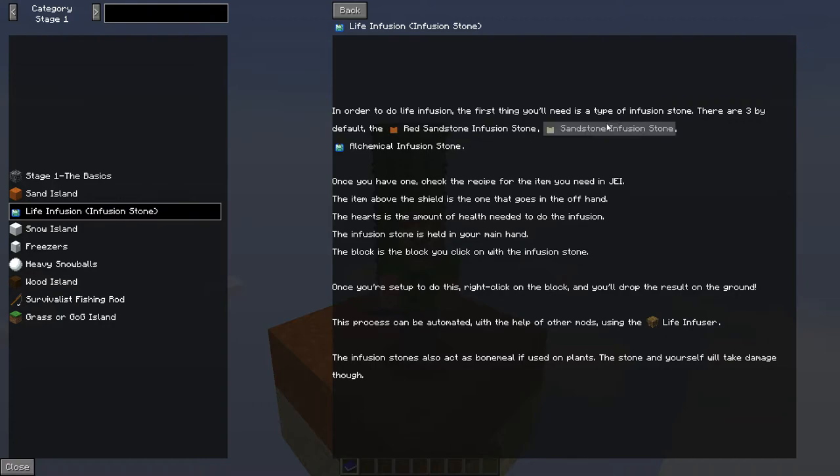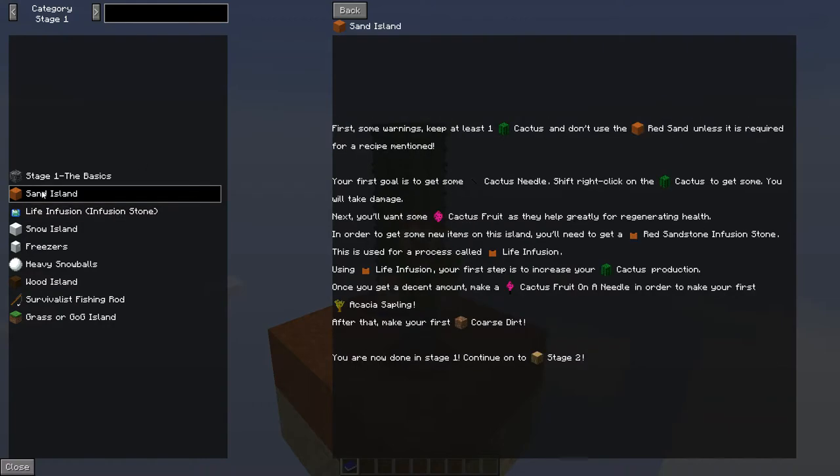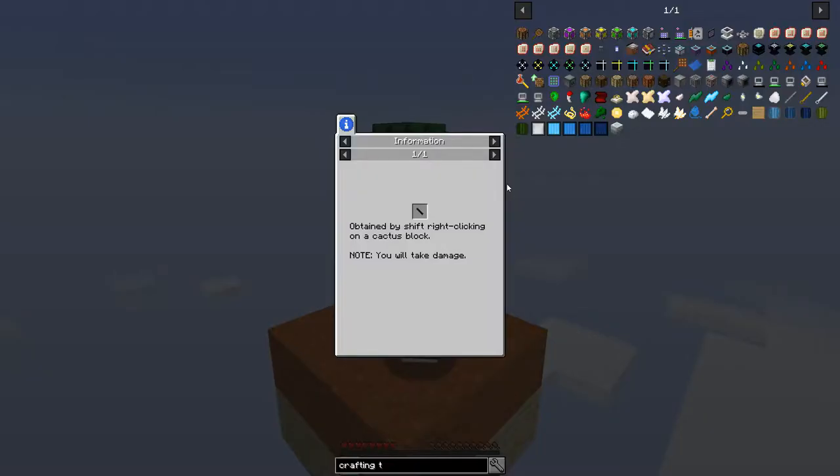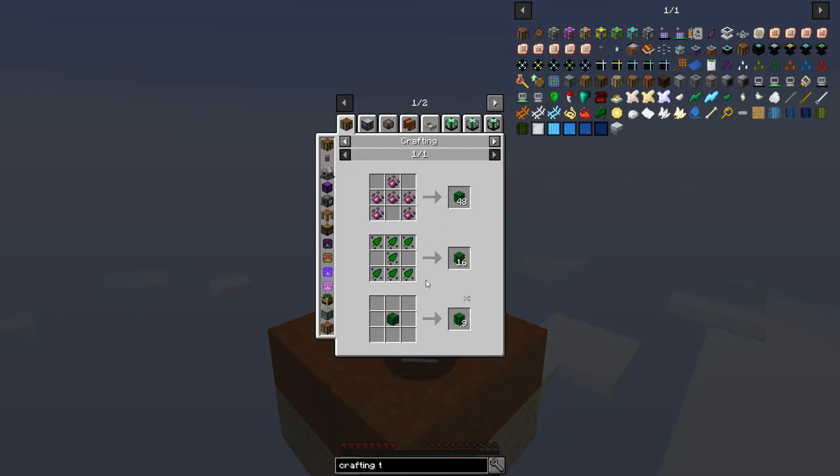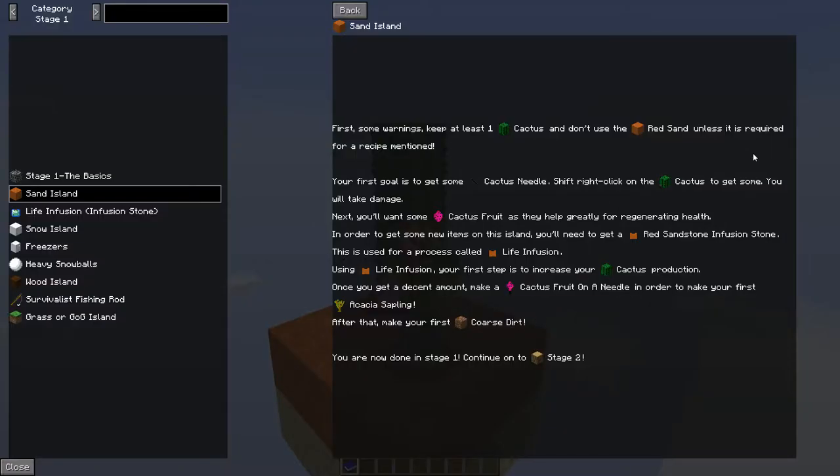So let's press G — we've chosen the sand island. It says: first, some warnings — keep at least one cactus and don't use the red sand unless it is required for a recipe. Your first goal is to get some cactus needles, which you get by shift right-clicking on a cactus block, but you will take damage.